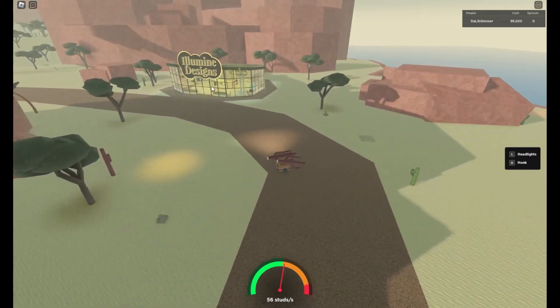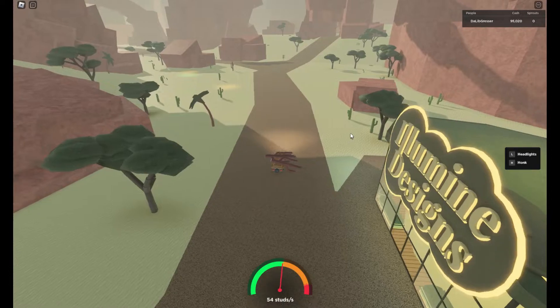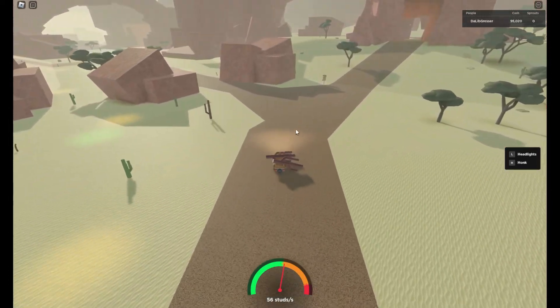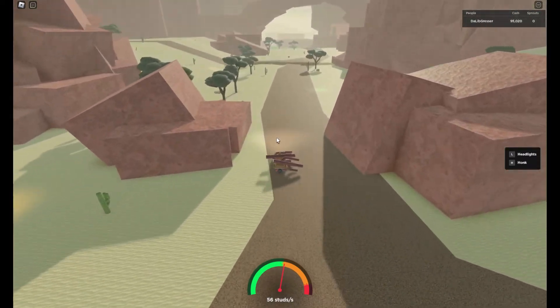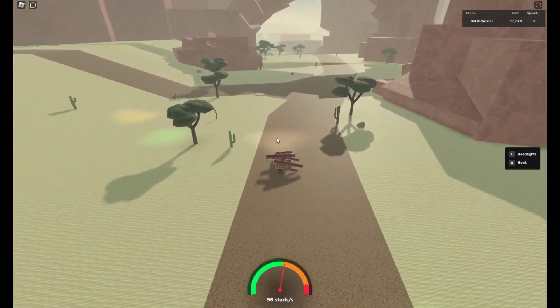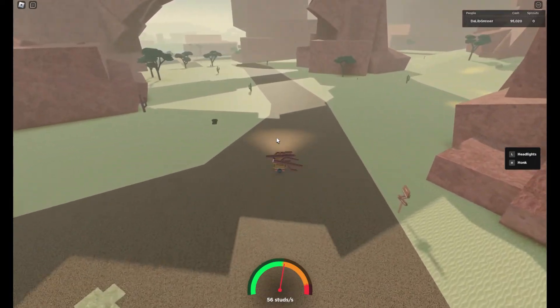Here's the Lumine Designs. If you've never been there, they've got a lot of different cool tools, a lot of lamps, and also doors and stuff like that - some cool unique things beyond the regular Oak Depot. Just follow this main road.